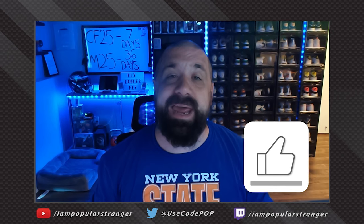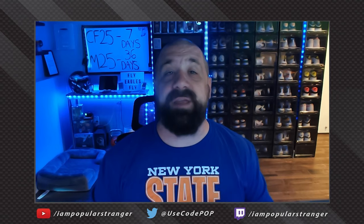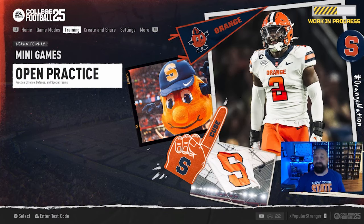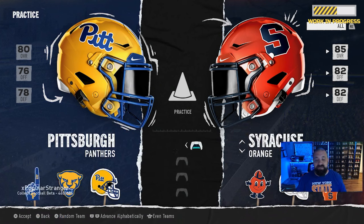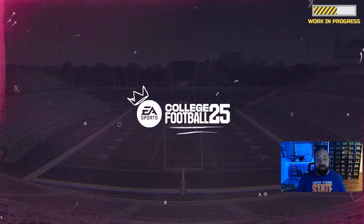What's going on everybody, this is Popular Stranger and we are back with another College Football 25 video. Today we're gonna be talking about route stems — it's a brand new feature in the game that allows you to change the default yardage on a lot of different hot routes and routes in the game. It adds a big level of customization to your play calling and offense. This to me is a huge game changer, and I think it could be a big reason why you see offenses be overpowered early in the year.